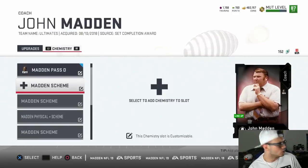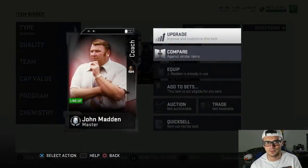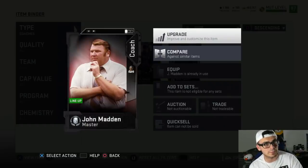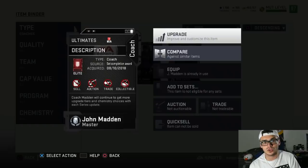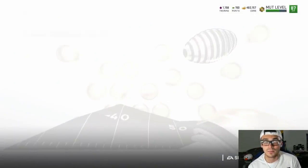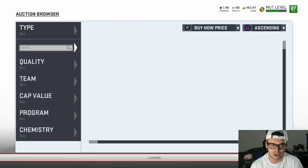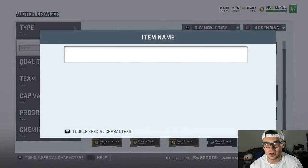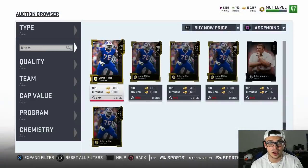A lot of people are going to say you're paying a lot to keep John Madden as your coach and then paying more to equip those chemistries. But why I think he's the move right now is because John Madden on both consoles is selling from anywhere from 800k to 1 million coins. You're investing a lot, but you're getting tremendous value in return.